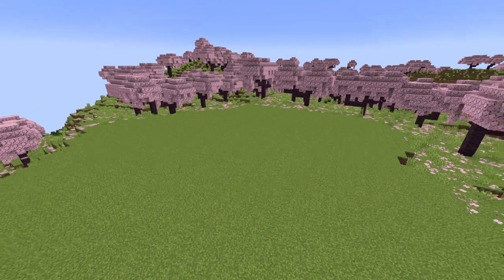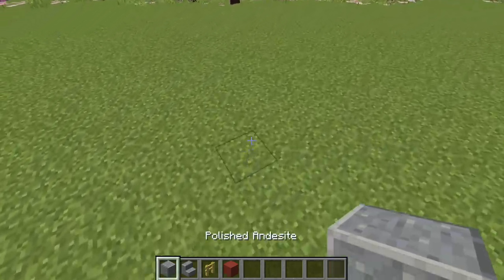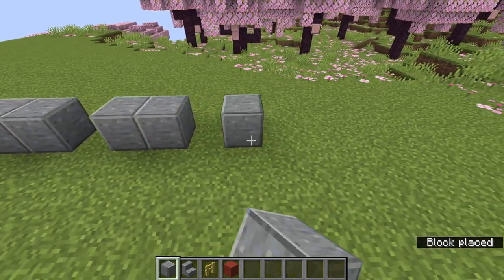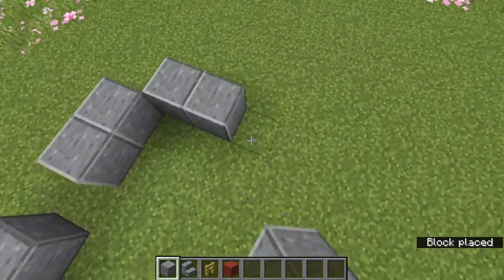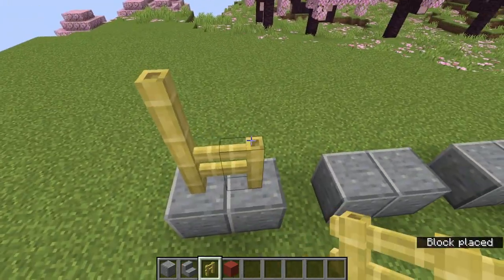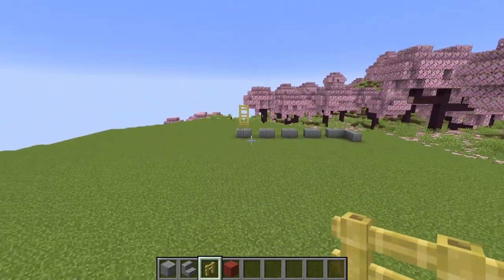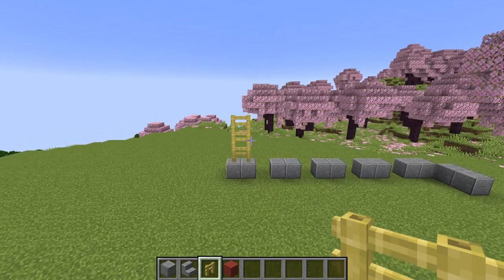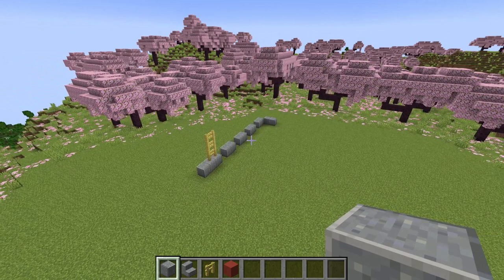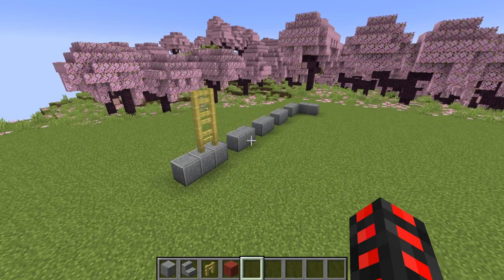We have a nice flat area for a sniffer pen, and what you want to do here is segment it off into five two-block sections and then make a square out of this. On the insides, you want to tower up bamboo fences three or four blocks high. Although if you feel like this is a little too cramped, you can easily increase the size to five three-block segments — it's up to you, but it's worth trying both versions.